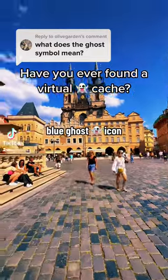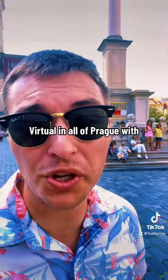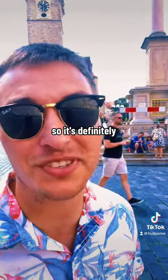If you see a blue ghost icon, it's a virtual cache, and this is how you find one. This virtual cache is the most favorited virtual in all of Prague with 1,300 favorite points, so it's definitely worth finding.